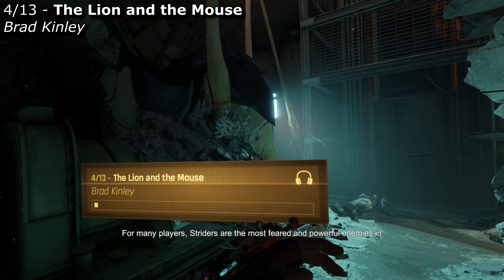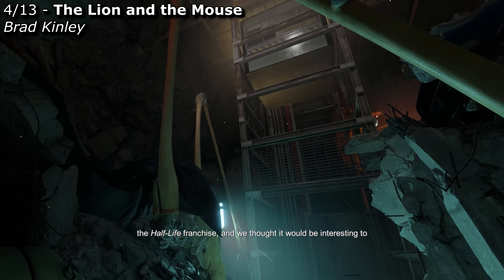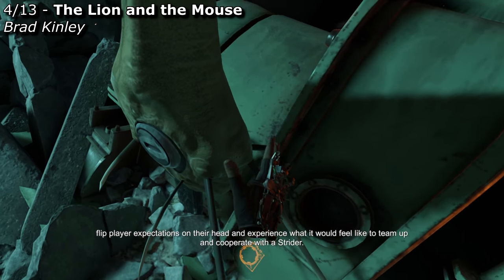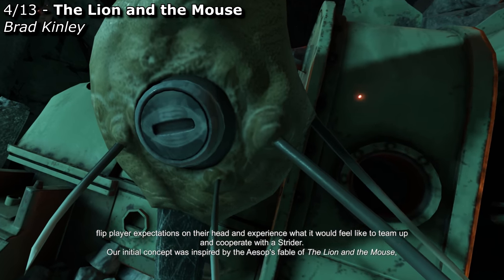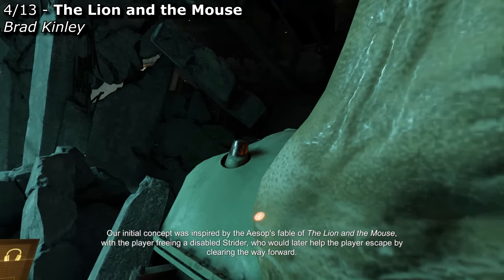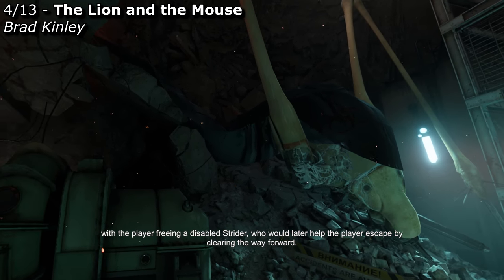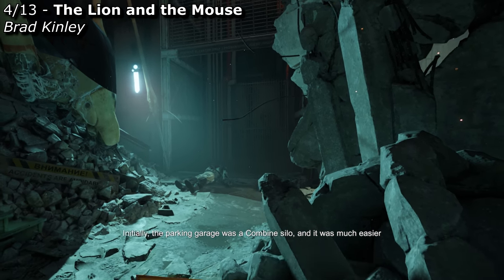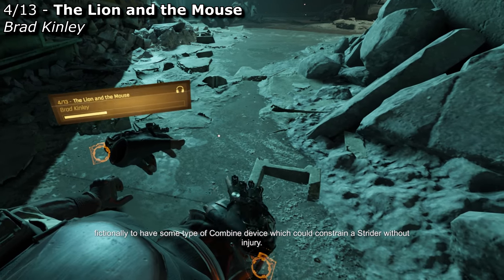For many players, Striders are the most feared and powerful enemies in the Half-Life franchise, and we thought it would be interesting to flip player expectations and experience what it would feel like to team up and cooperate with the Strider. Our initial concept was inspired by Aesop's fable of the Lion and the Mouse, with the player freeing a disabled Strider who later helped the player escape by clearing the way forward. Initially, the parking garage was a Combine silo, and it was much easier fictionally to have some type of Combine device which could constrain a Strider without injury.